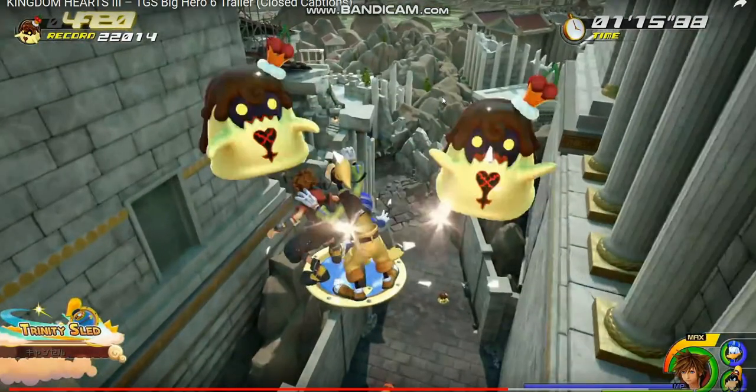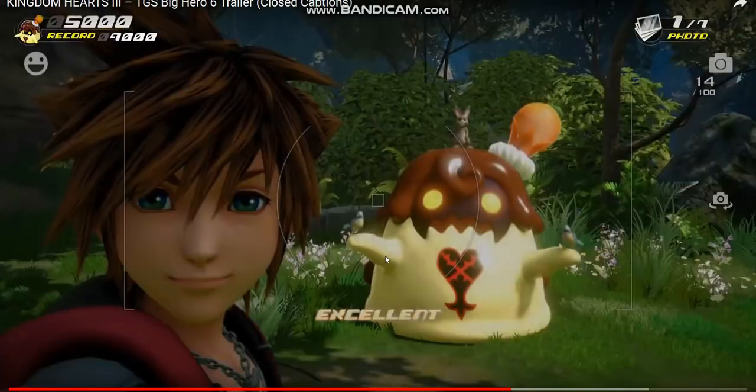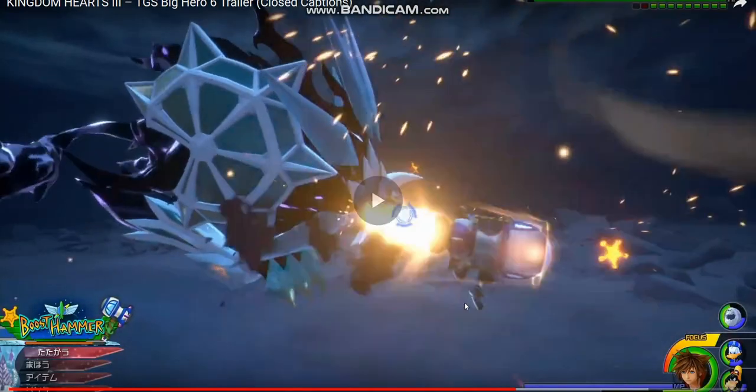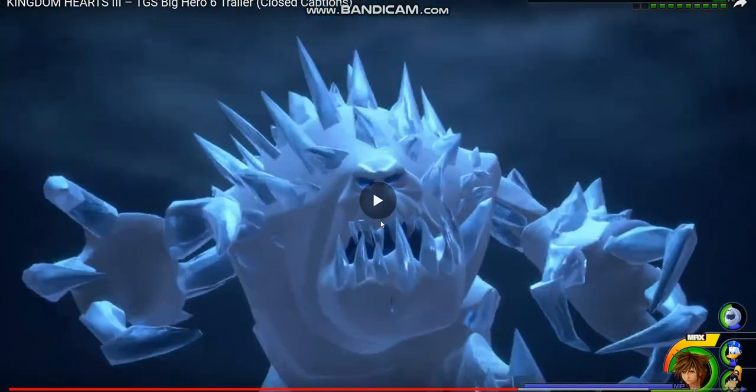This looks like a mini-game with some chocolate heartless — something called Trinity Sled. Let's go take a selfie with a rabbit and some birds — these are very cute. And there's what looks like a wolf-type heartless, and Marshmallow is there too.